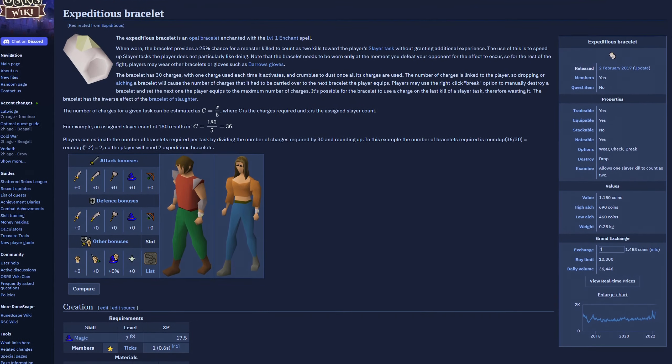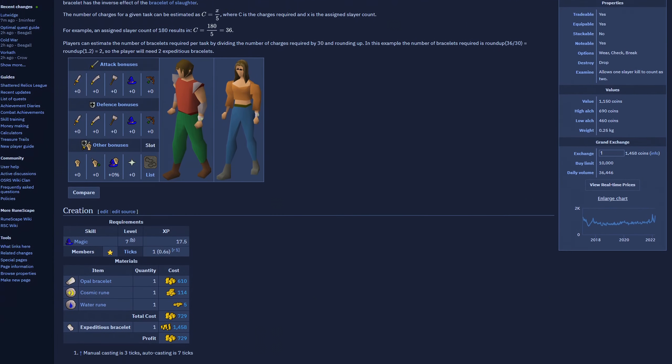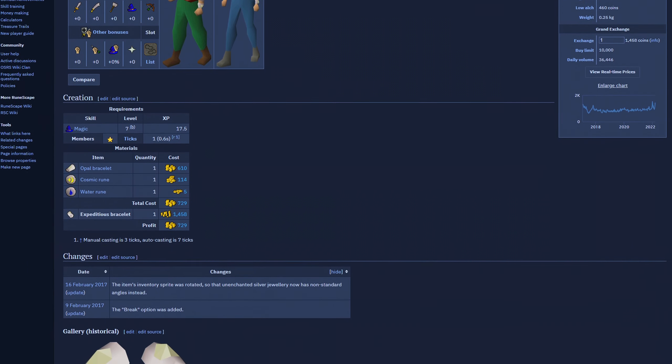Welcome to season 6 of Tessano Osiris wiki money making methods. Today's money maker is going to be enchanting opal bracelets, and they were released into the game on the 2nd of February 2017.